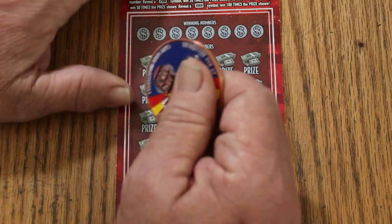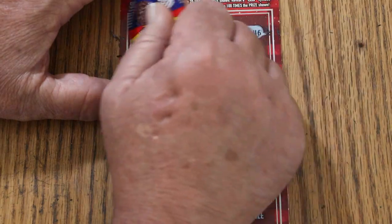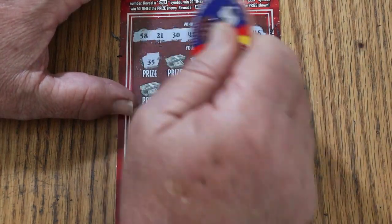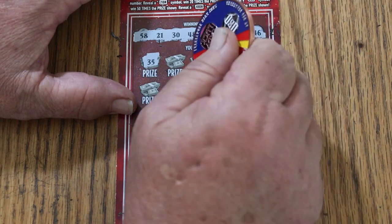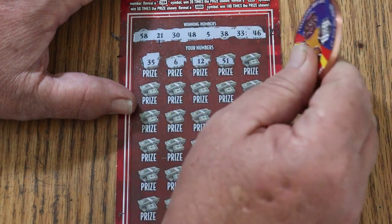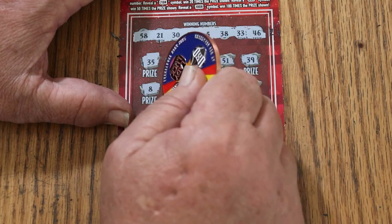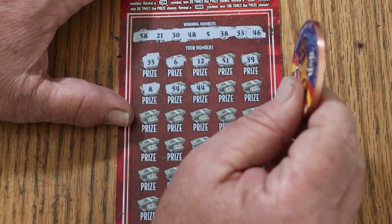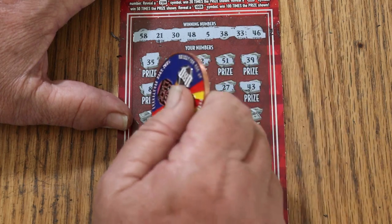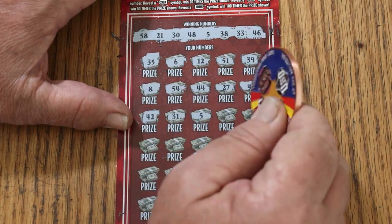We'll start with our collab coin. The winning numbers are: 58, 21, 30, 48, 5, 38, 33, and 46. Now scratching the grid — 35, 6, 12, 51, 39, 8, 54, 44, 27, 43, 42, 31, five — we got a match on five!